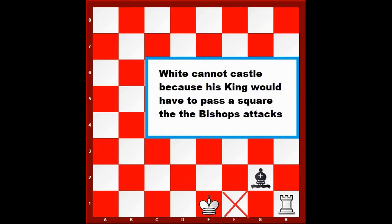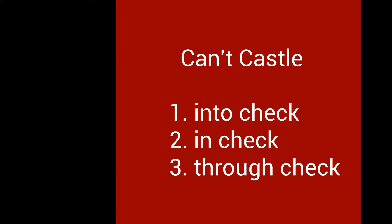Now, there are reasons why you can't castle. You cannot castle if something is between your rook or king. If your king has moved already, you cannot castle. If your rook has moved already, you cannot castle. If you are in check, you cannot castle. If you end up in check, you cannot castle. And if the king passes over a square where it would end up in check, you cannot castle. In other words, you can't castle into check, you can't castle and end up in check, and you cannot castle through check.